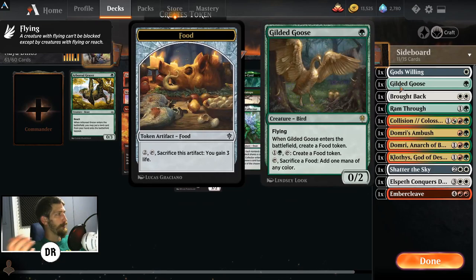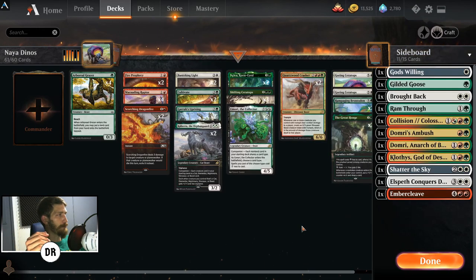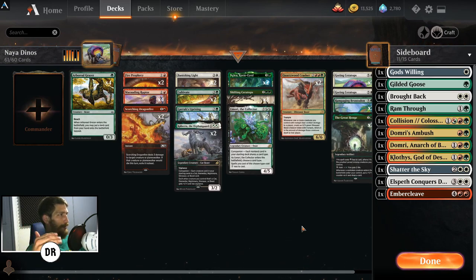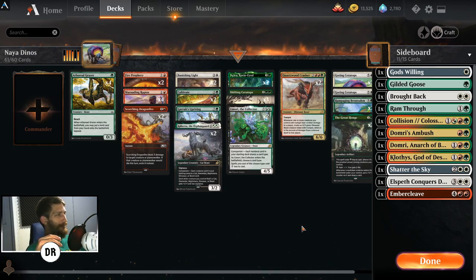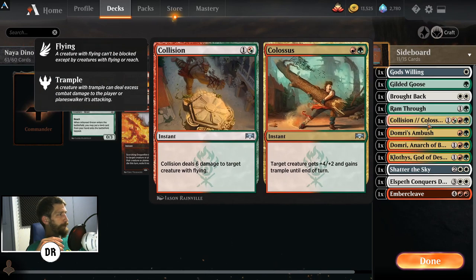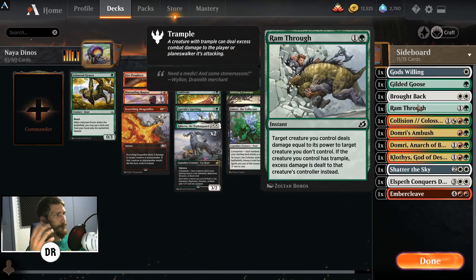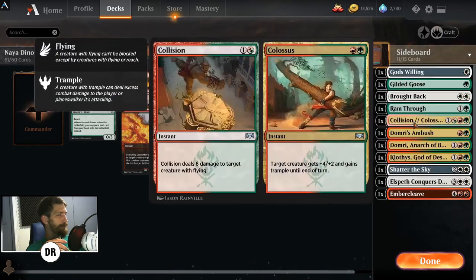First off, God's Willing lets you keep your dinosaurs alive — like Quartz Wood or Goring Ceratops. You can play things like Selfless Savior and Ousted to protect creatures, but Marauding Raptor will kill them. So you have two forms of Naya dinos: go the Marauding Raptor route, or take it out and play Selfless Savior and Alseid to protect your Goring, Rampaging, and Quartz Wood. Brought Back lets you return two target permanents that left the battlefield this turn — put them back tapped. If your opponent board wipes Rampaging Brontodon and Quartz Wood Crasher, boom — Brought Back, you get them both back for two mana. Best feeling in the world. Ram Through is more great removal and deals extra damage.